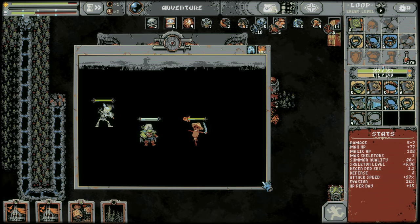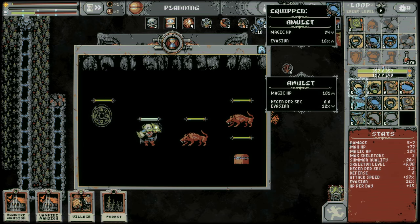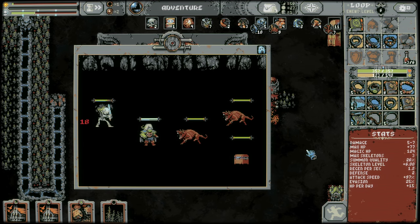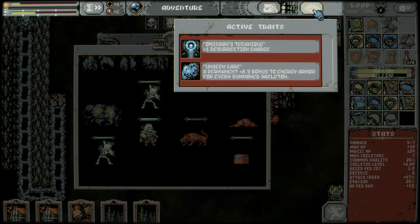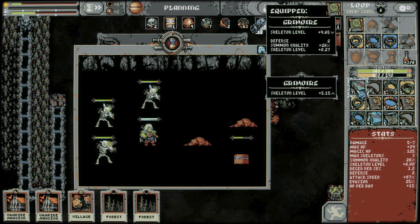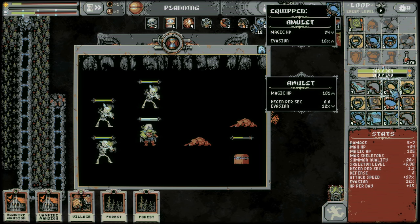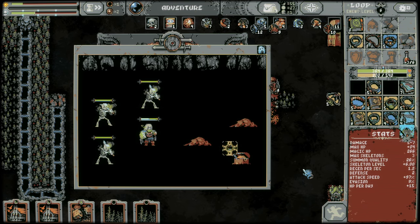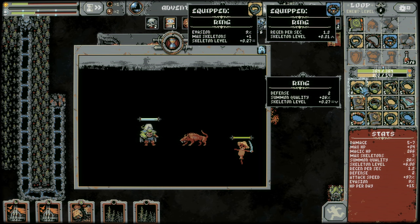Alright, let's go. Okay, this drops evasion and gives us regen — don't need that. That's a pretty decent boost — it's giving us like half a level but I don't know if it's that important. This magic HP boost is nice though. Max skeleton ring gives us quality and a little bit of evasion. I'm gonna give up a level for an extra skeleton.